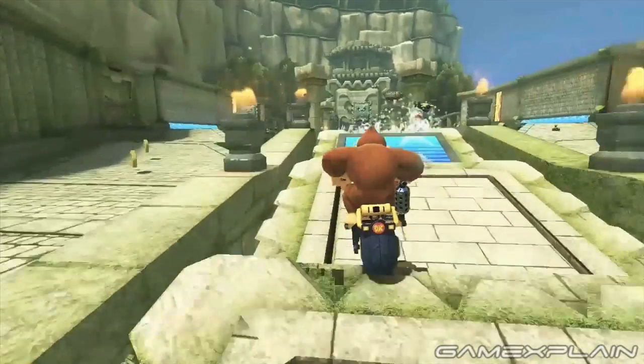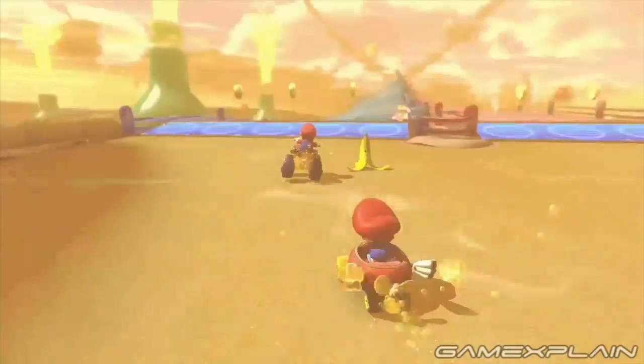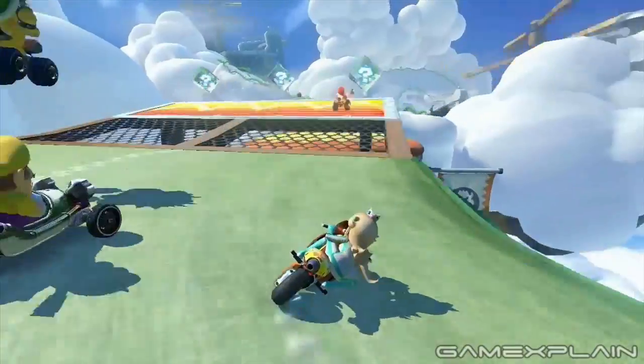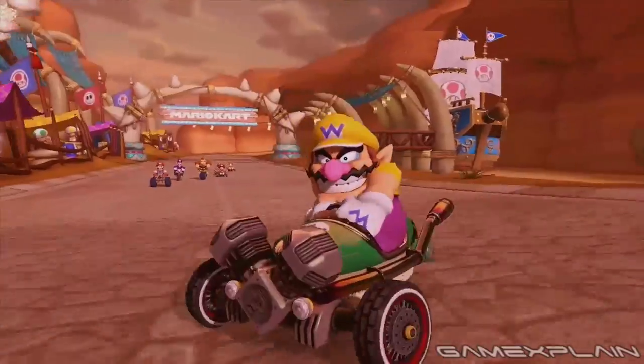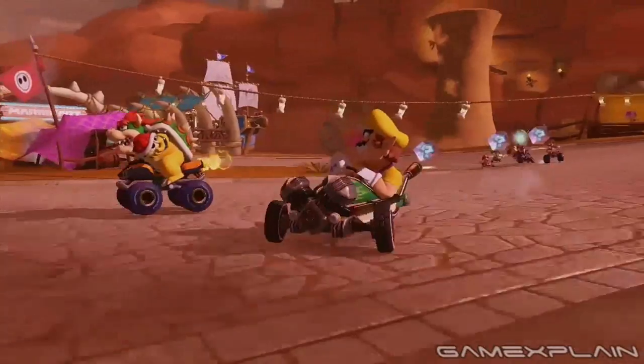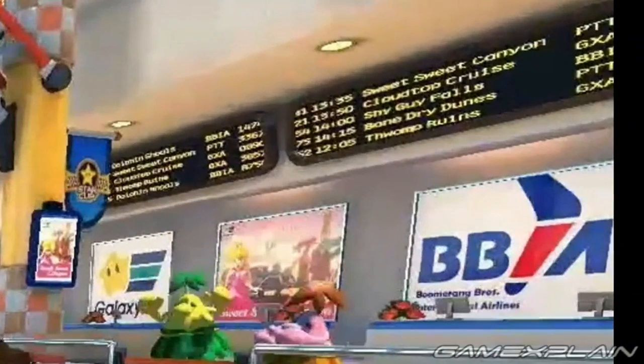Between the Thwomps and the Ruins in one scene, we quite clearly have Thwomp Ruins. Sweet Sweet Canyon refers to the course full of candy goodness. Cloudtop Cruise very likely refers to the track that takes place among the clouds. And Bone Dry Dunes likely refers to the level that's both dry and has bones all over. That still leaves Dolphin Shoals and Shy Guy Falls unaccounted for. Since this airport level is themed to Mario Sunshine, Dolphin Shoals might be as well — particularly as Mario Sunshine took place on a dolphin-shaped island called Isle Delfino.